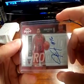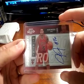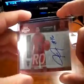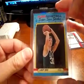Next is an on-card auto of James Johnson from Playoff Contenders — nice on-card auto. I think that was a redemption I got back, not sure. Next, your superstar sticker of Larry Bird.